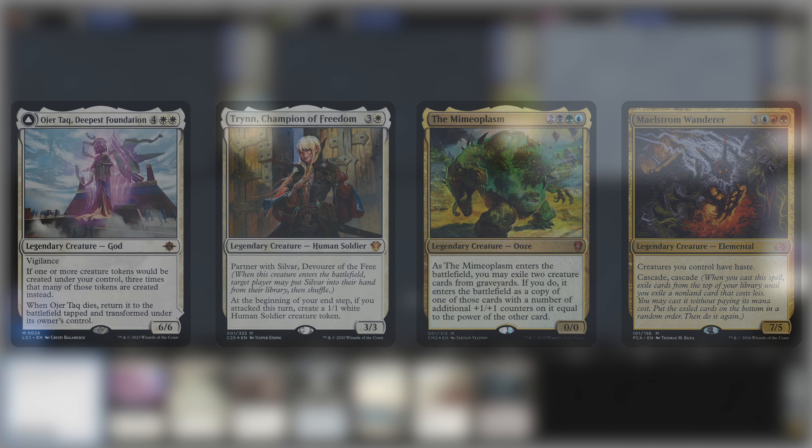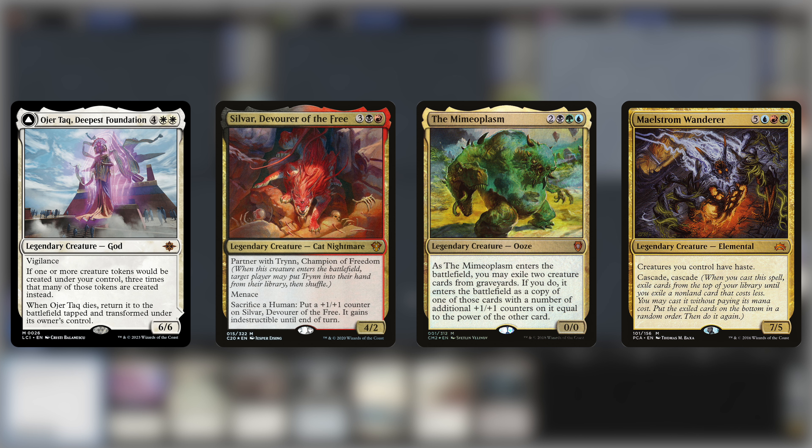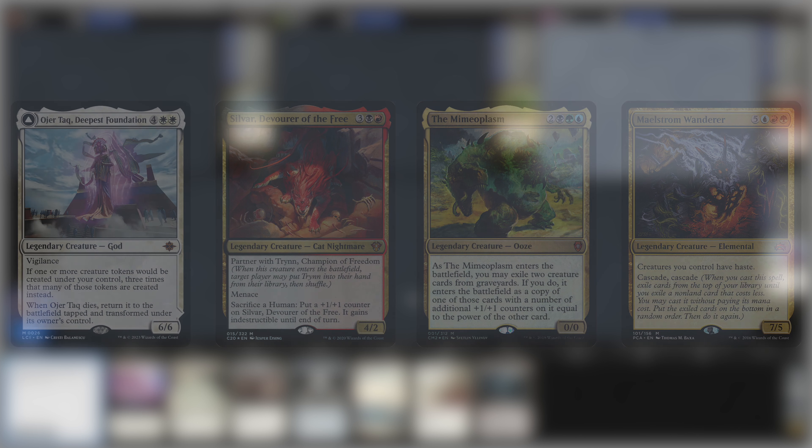John Higby gave me a huge one year's worth of subscriptions on Patreon and sponsors today's video. We have Oha Tak versus partners Trin and Sylvar, the Mimeoplasm, and Maelstrom Wanderer.